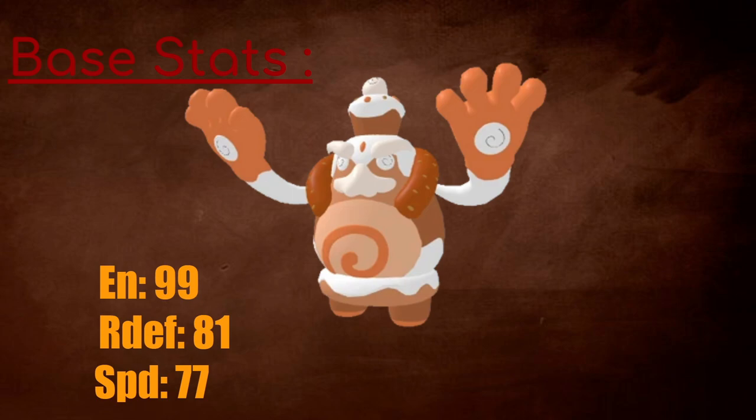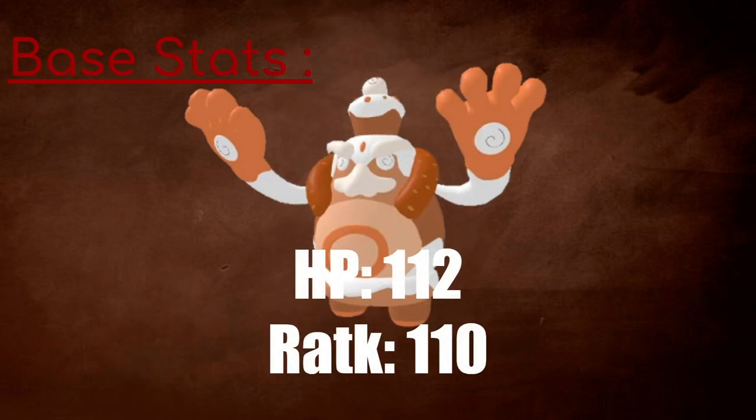Its best stats are obviously its range attack and HP: HP of 112 and a range attack of 110. HP is pretty good because it's comparable to a bunch of walls in this metagame and lets you take a lot of hits, especially with your range defense, and it kind of balances out your weak melee defense. Its range attack of 110 lets you have similar damage output to stuff like Ferroglyph, Metronet, and Zulong. It's not particularly the best because other range attackers like Wintrix, Falkyrie, and Zeppelin all hit harder, so that's one thing you have to watch out for.